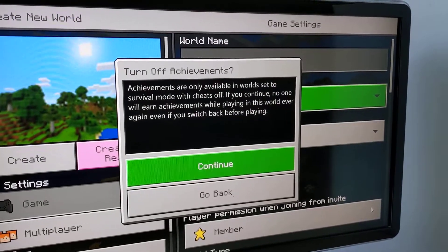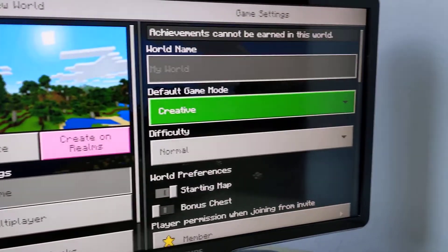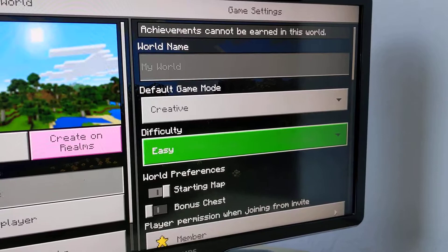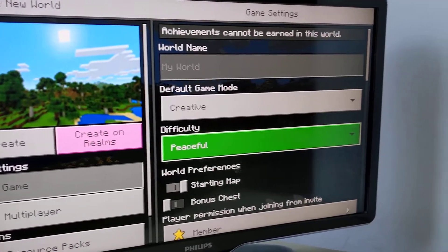Creative if you're a beginner. So you're putting it on creative. Difficulty for a beginner — easy? Actually not easy, peaceful. So there's no mobs.